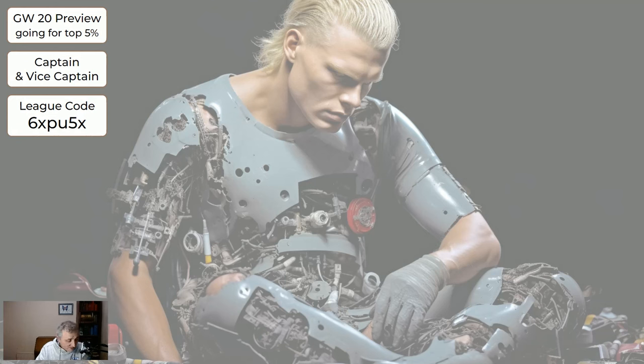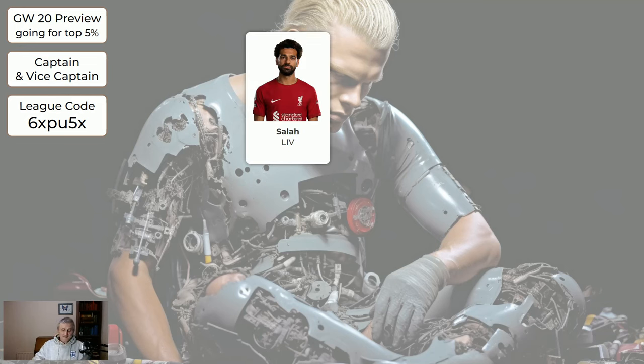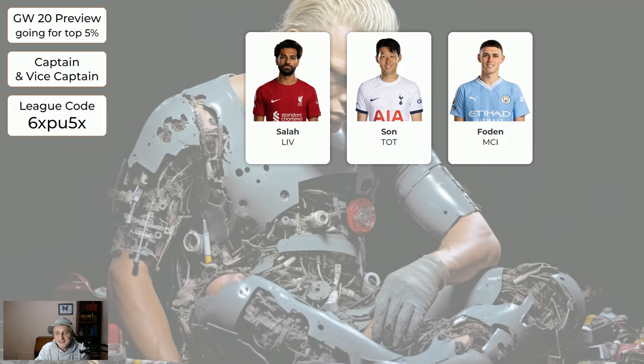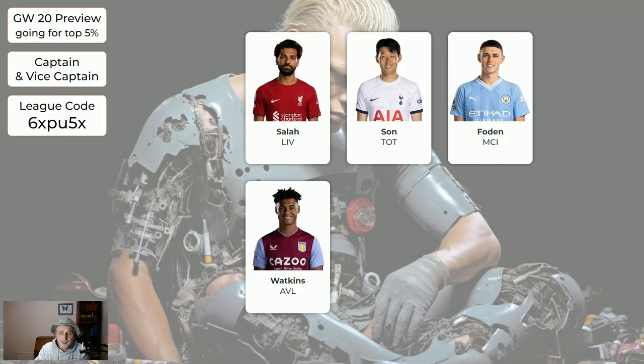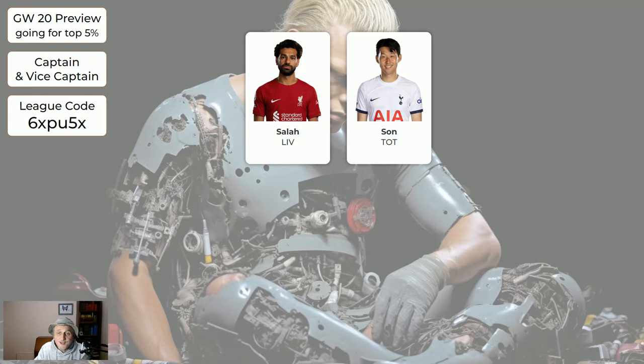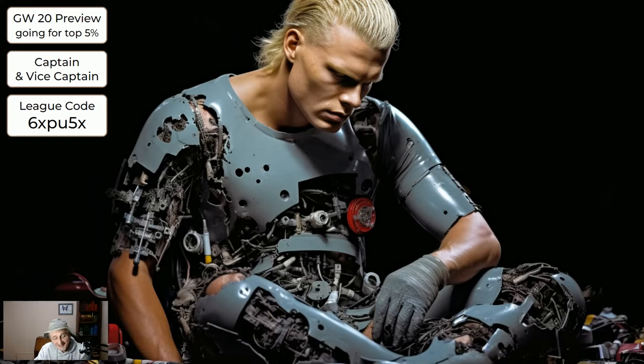For the captaincy, there are a lot of players who could be very good captains this week. My top suggestion is Salah — home to Newcastle. Son also has a nice fixture, as does Foden with a very nice fixture, and Watkins, Saka, and Bowen — any of these could be a fine captain. If you can have captaincy for one and vice captain for another from this group, I think that's a good choice. If not, just choose one of the green players from the previous pages. The background image is simply Haaland having broken down a bit and needing repairing.